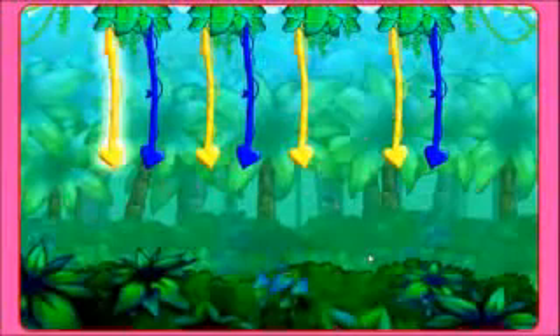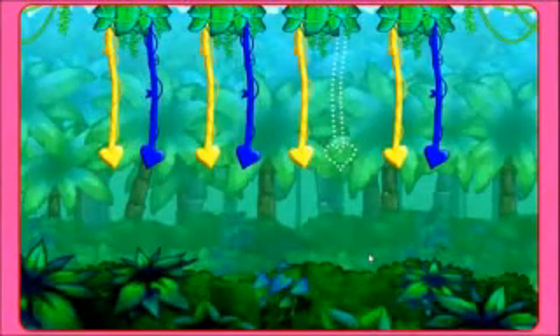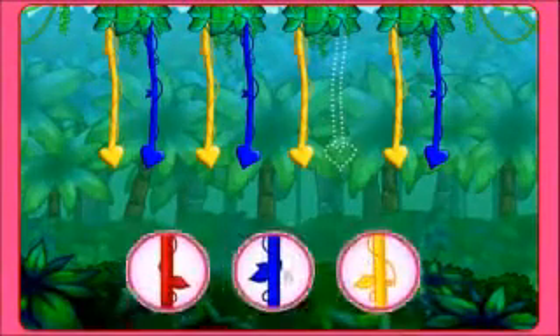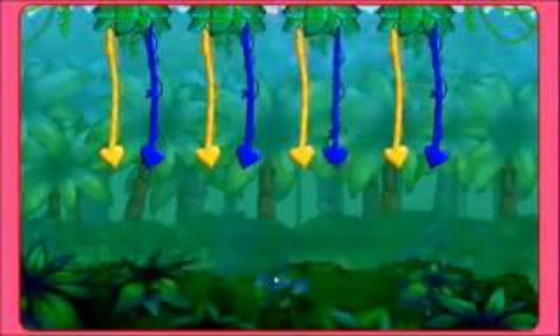Here's the next pattern: yellow, yellow, blue, yellow, blue, yellow. What color's missing? Click on the colored vine that's missing. Perfecto! Azul — a blue vine!